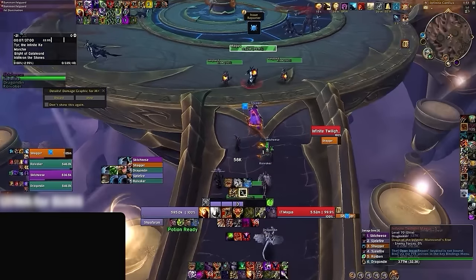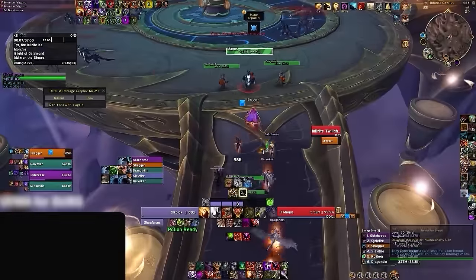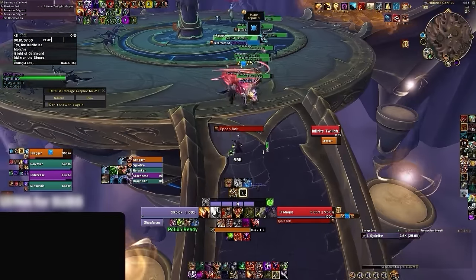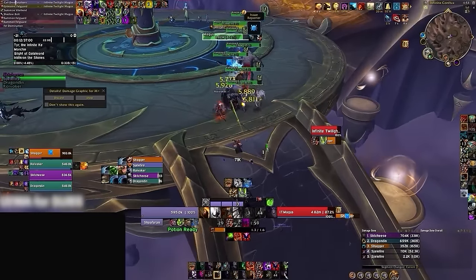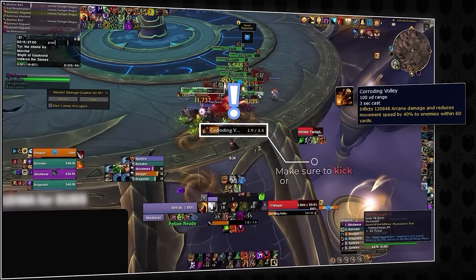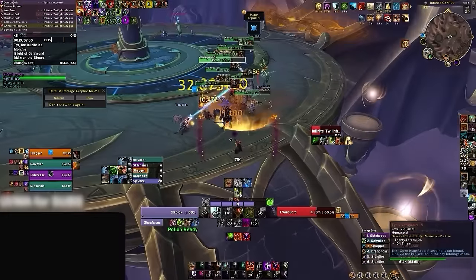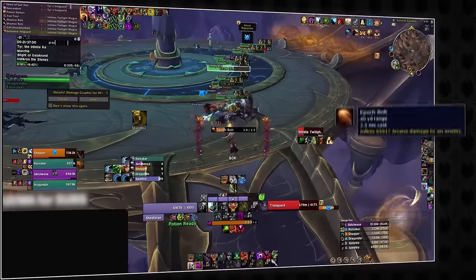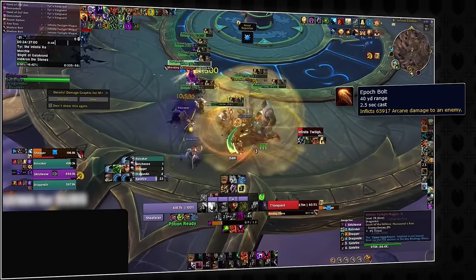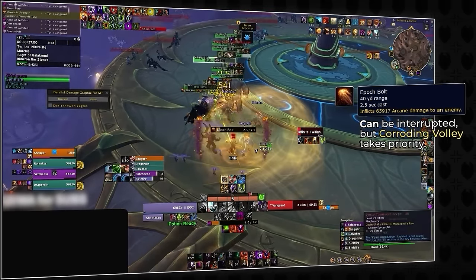Next up, we're gonna encounter our second mob type in the dungeon, the Infinite Twilight Magus. Significantly more dangerous than the Tears Vanguard, this add is gonna cast a massive AoE damaging ability called Corroding Volley. This is a high-priority cast, so make sure you kick or stun it, as it can cleave your entire party. The Twilight Magus will also cast Epoch Bull, which deals high single-target damage — try to interrupt this when you can, but not at the cost of letting a Corroding Volley go through.